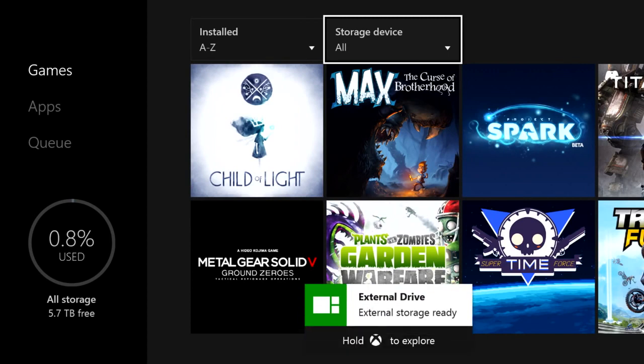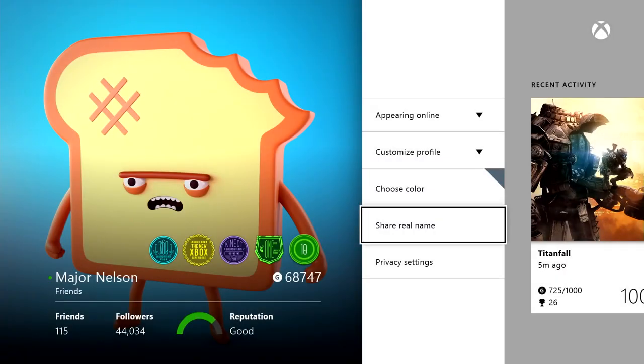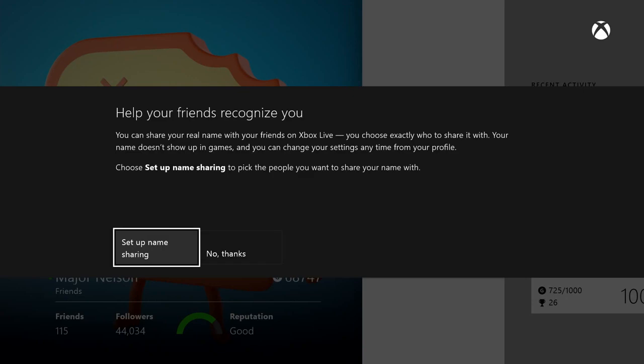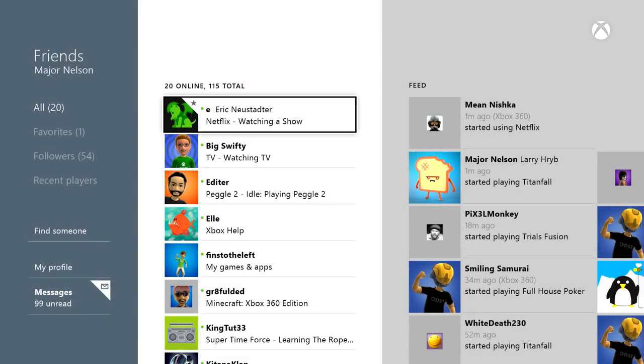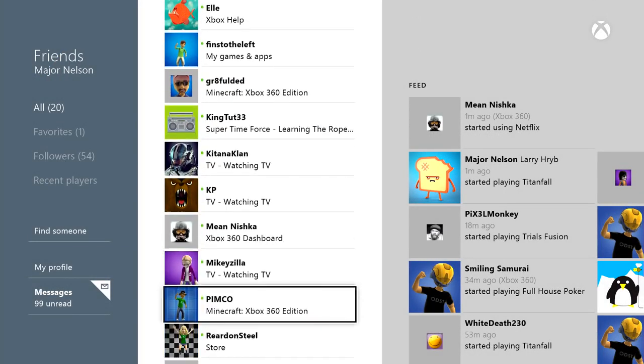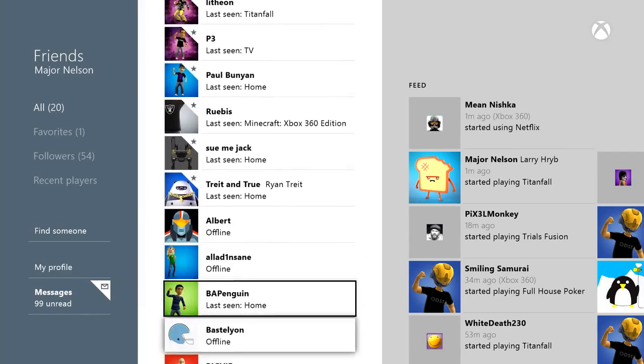Tell us about real names — that sounds very interesting. Well, real names is something that's important to us and many people have asked for. Gamer tags are a fantastic thing to have when you're in a multiplayer game, but when you're out browsing your friends list and you have a thousand people on your friends list that you are following, it can at times be a little confusing who's who.